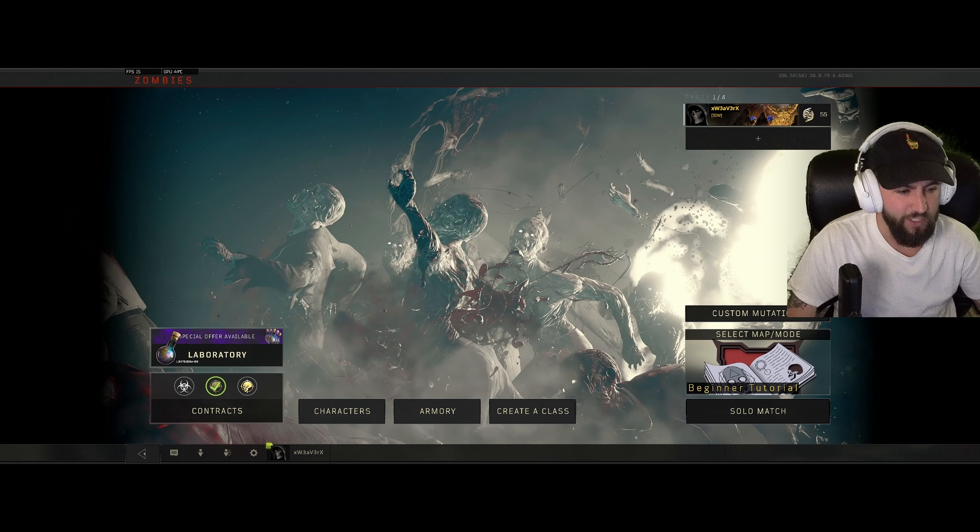To go into this easter egg, we're going to go over to the tutorial mode and select the beginner tutorial. We'll come down into the lobby and then when we're in the lobby, all we want to do is ready up.